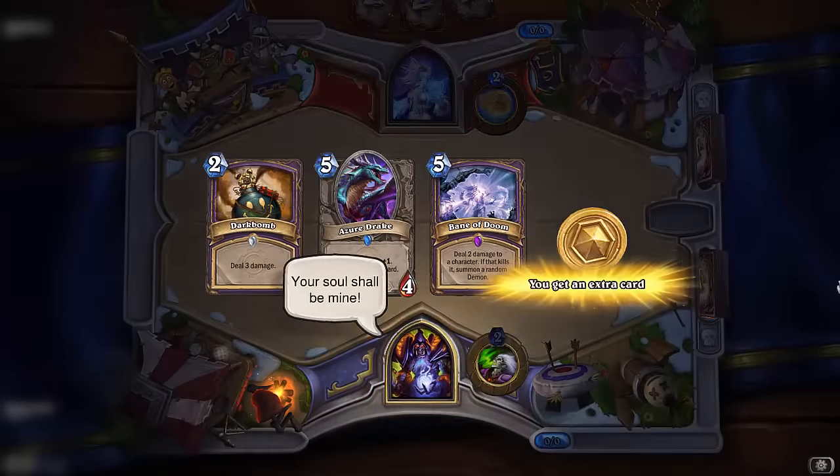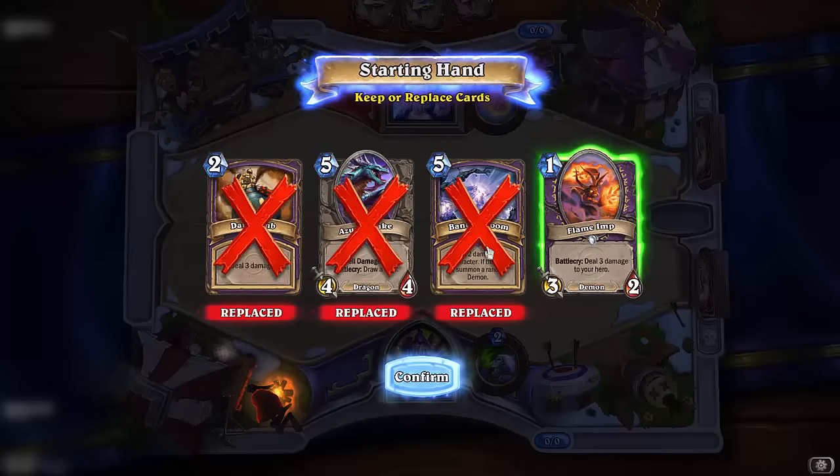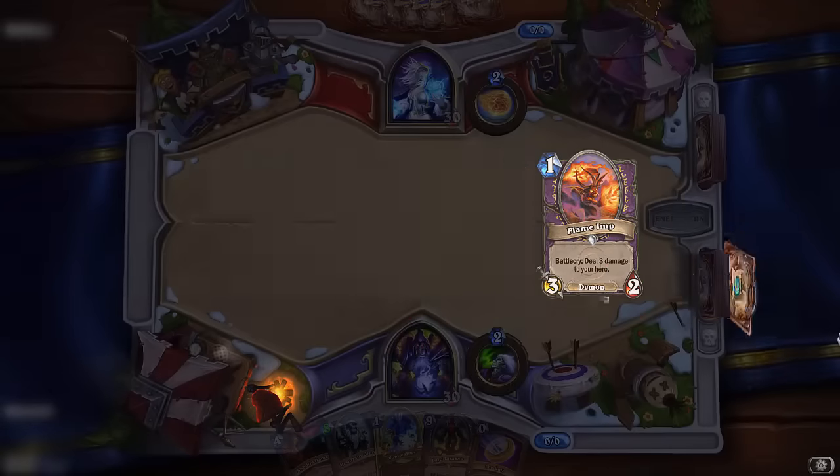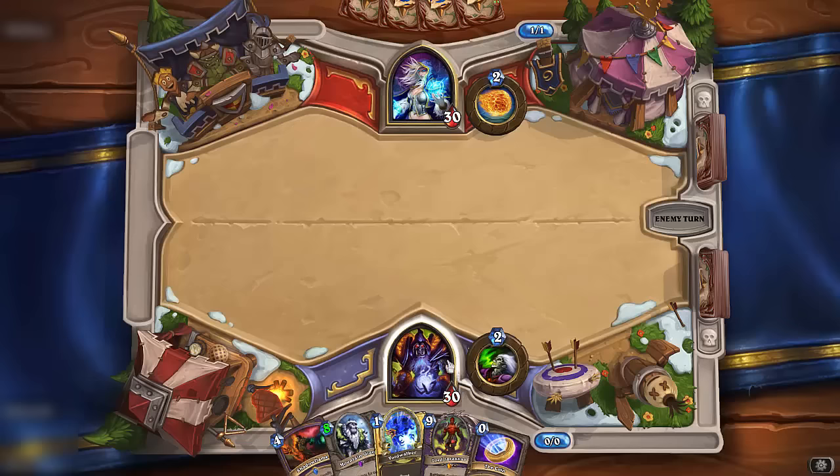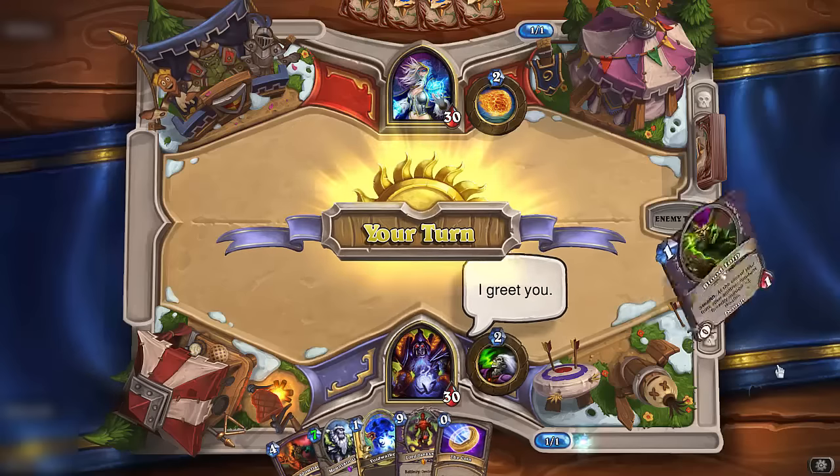Mulligan for this deck is very easy: remove everything and hope that you get Reno Jackson. Greet your opponent — that will make them think that you are not playing a cheater deck.